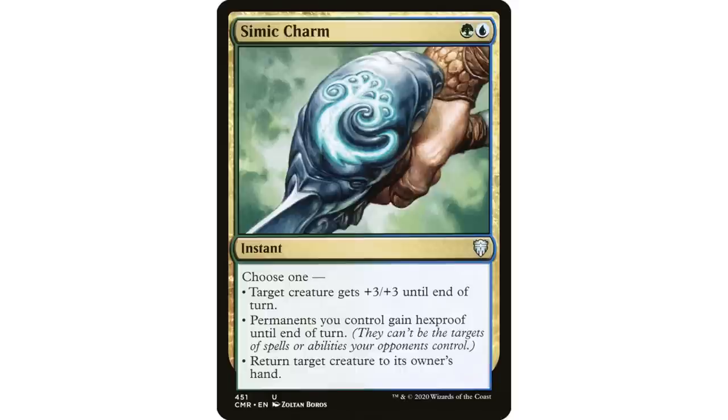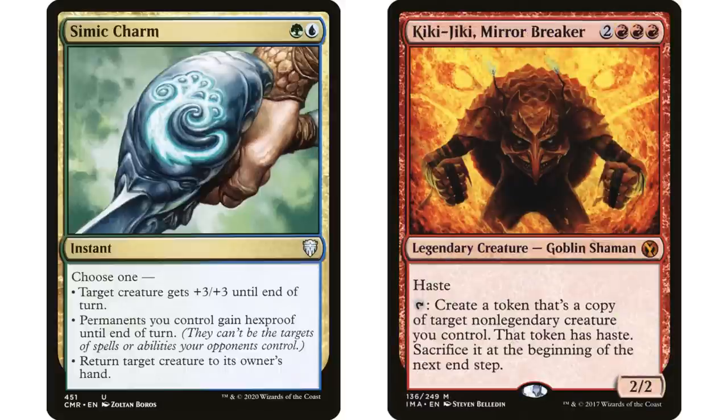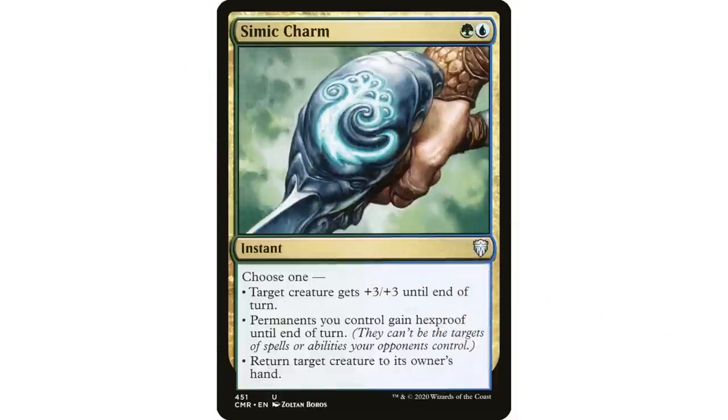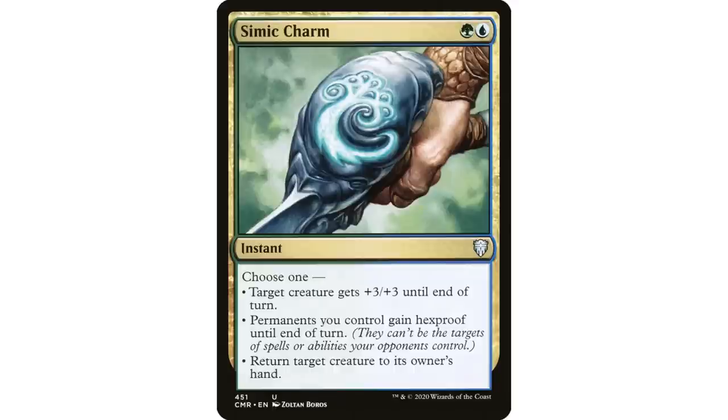Permanents you control gaining hexproof until end of turn is a game-saving protection mode. The +3/+3 buff is not just an offensive option — it can protect your creature from cards like Toxic Deluge, where your opponent pays life equal to toughness. They expect to wipe the board, but you cast Simic Charm, your commander gets +3 toughness and survives. This is a super underrated charm.